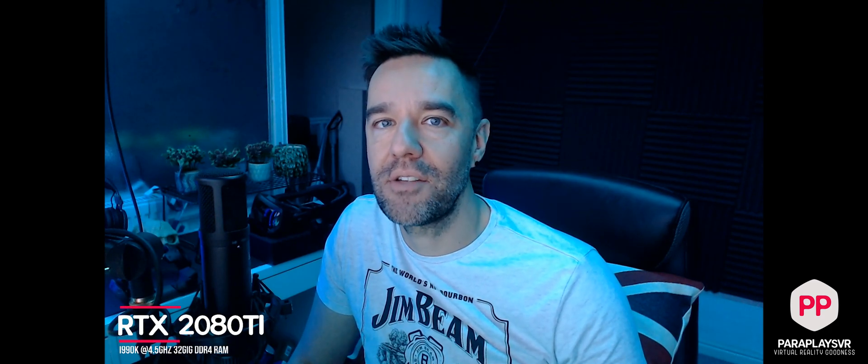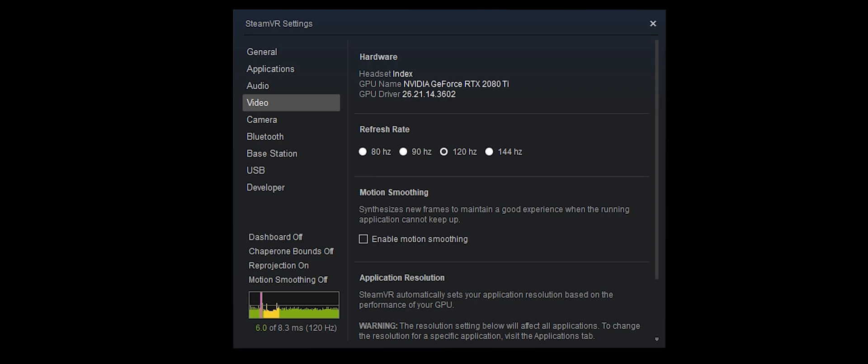Hello and welcome to another video from Paraplays. Today we're looking at No Man's Sky with the RTX 2080 Ti and the different settings we can have. There's a lot of information on the internet about recommended settings, but the developers have refined the experience and added new features such as FXAA and anti-aliasing. I'll show you my settings, which go a little beyond what everyone else seems to recommend.